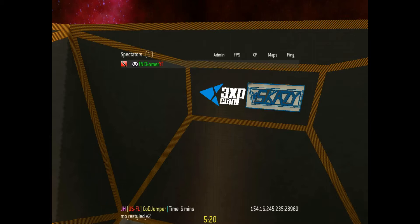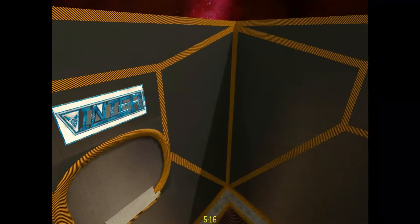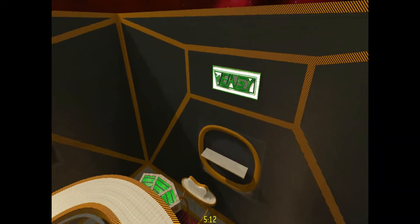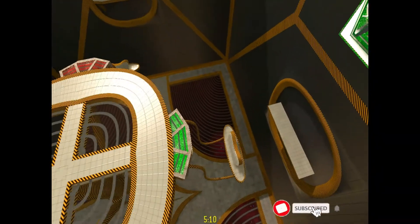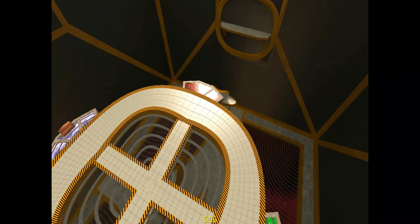I am on a card jumper server and if you don't know what this server is, it's basically where you practice jumping and get into different spots. And also elevators, but I don't know this map, and there is a training map in this you can use that I still practice on.